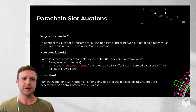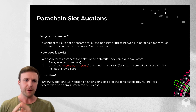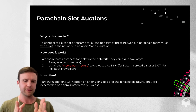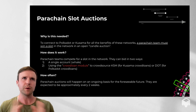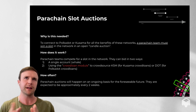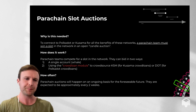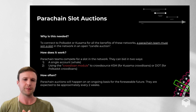A parachain slot auction is essentially teams bidding against each other to try to win one of these slots. Each auction is ultimately going for one slot. It can be divided into smaller chunks, but on Polkadot it can be up to 24 months, though some teams may decide to bid for shorter. To keep this simple, let's just assume the maximum.